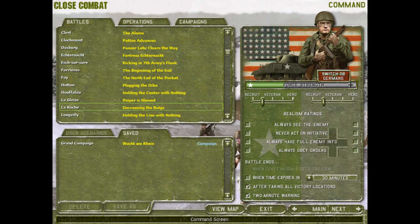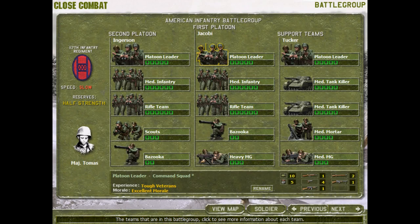It's been a while since we jumped into the Battle of the Bulge, and I'm going to play the La Roche Battle - Decreasing the Bulge. It's a bit of a challenge for the Americans. We've got some mortar teams, some medium MGs, medium tank killers - I presume those are Hellcats - as well as some good old-fashioned infantry, all being led by Major Thomas as the 117th Infantry Regiment, trying to stop the Blitzkrieg during the Battle of the Bulge. Let's jump right in.